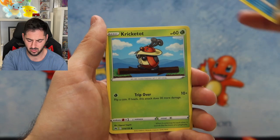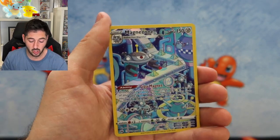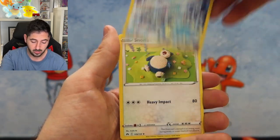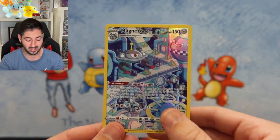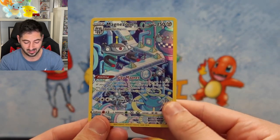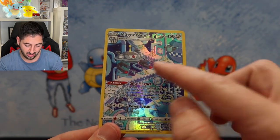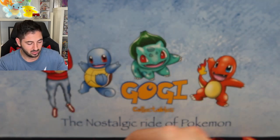Oddish, Seel, Kricketot, Arron, Riolu, Magnezone — wow that is awesome! Followed by a Snorlax. I still haven't hit so many cards from Crown Zenith. Look how cool that is — he's got Magneton down there, Magnemite, and Magnezone is telling them what to do. Super cool.